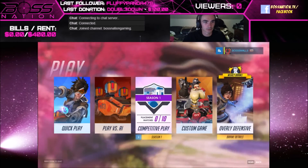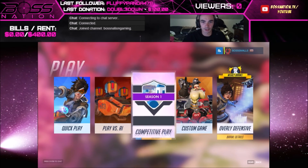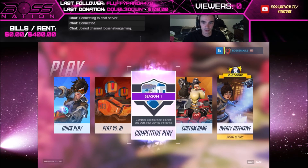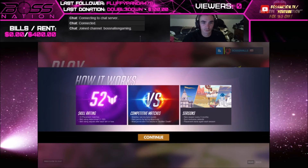You click Play and right here it says 'Competitive Play Season One — Placement Matches, 0 out of 10. Compete against other players and work your way up the ranks.' Ten placement matches, skill rating determined from 1 through 100, skill rating adjusts after each win or loss. Competitive matches last multiple rounds — earn points by taking the objective, most points wins, ties result in sudden death.